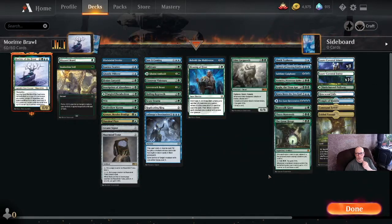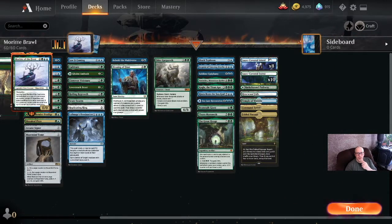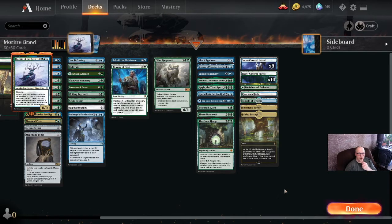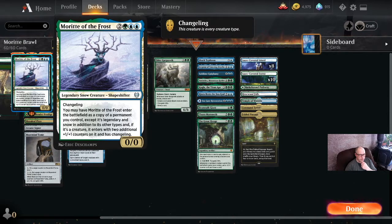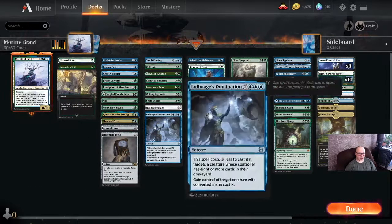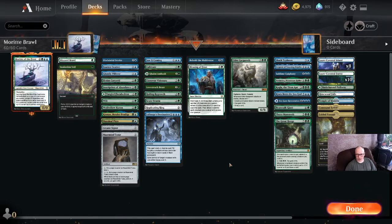That's pretty much the deck. If you can't see the lands, here they are — using Snow-Covered Lands mostly, with a couple of other blue-green things. Pretty simple. Can run Tyrite Sanctum if you really want to, to turn whatever you copy into an Indestructible God. Crawling Barrens isn't bad here with all that extra mana. You get Kanaan out and get 15 mana a turn, then you can have pretty big Crawling Barrens pretty quick. You should definitely make this your own deck, but this has been working really well for me.